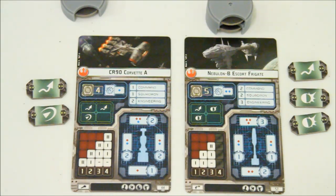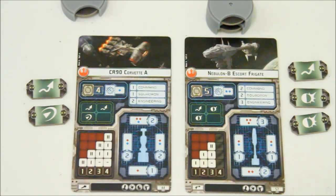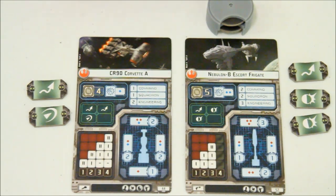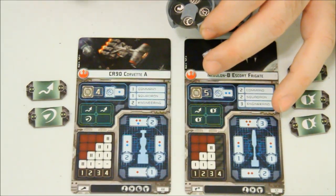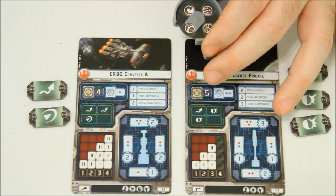Then there's the command value. The CR-90 has a command value of one, the Nebulon a command value of two, and the Star Destroyer a command value of three. What that does is let you use command dials. Every turn, the CR-90 lets you choose one ability: change speed, manipulate the squadrons or let them attack early, repair, or do a more powerful attack out of one of your hull zones.